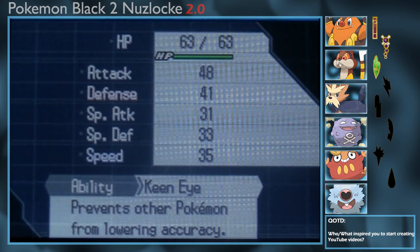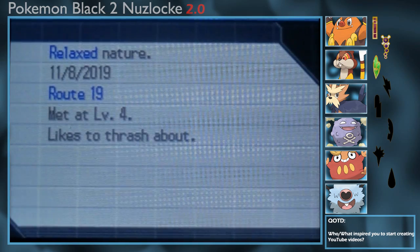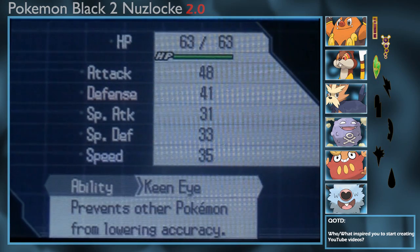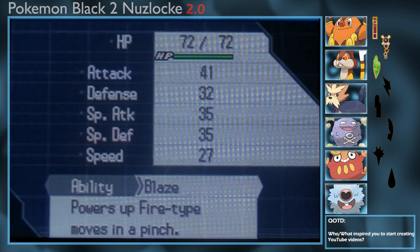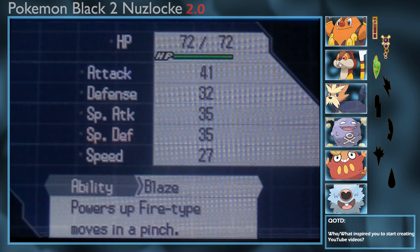Our third Pokemon is Olive the Watchog with Tackle, Leer, Crunch, and Hyper Fang, with a nice Relaxed nature. Olive did evolve last episode. Moving on, Hamleg the Pignite is our starter Pokemon, knowing Arm Thrust, Tail Whip, Ember, and Flame Charge, also holding the Charcoal with a Calm nature.